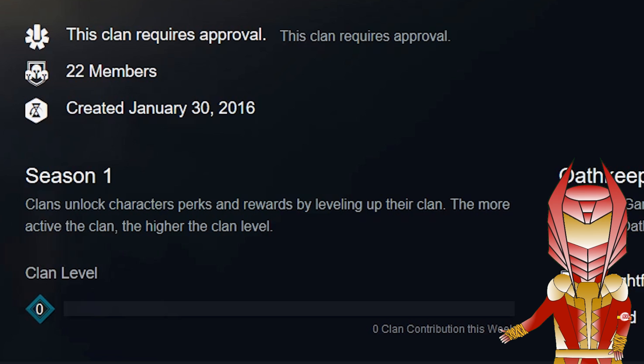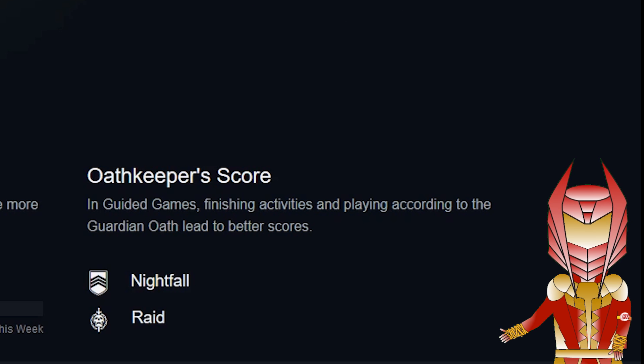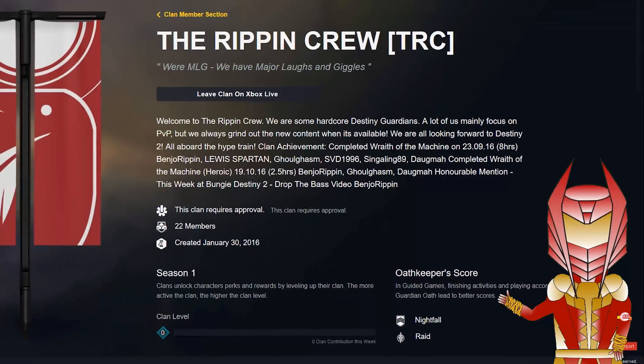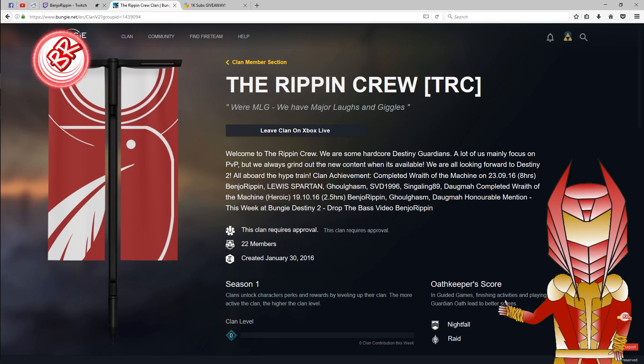What those clan contributions are going to be I haven't got a clue — we can only really speculate. We also have over here the Oath Keeper score. In guided games, finishing activities and playing according to the Guardian Oath lead to better scores. So this is going to be some kind of ranking — if you take on a lone wolf and say you're going to take him through the raid and don't, and he comes back to say they didn't follow through, it's going to impact you negatively. This is going to be great for solo players to find good clans that do what they say. I like this system, Bungie — good job. So that is your clan profile page.